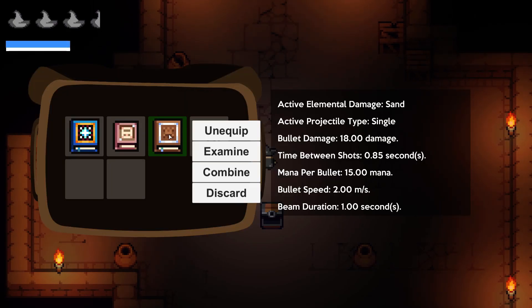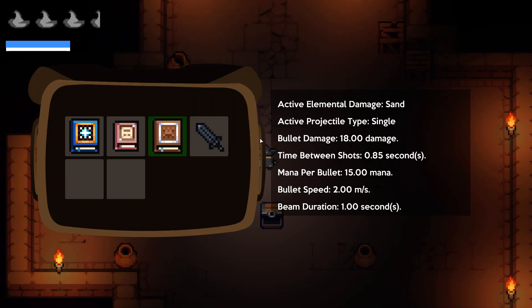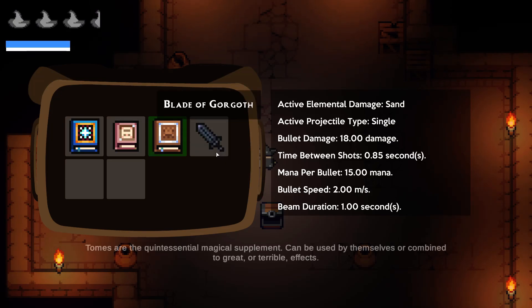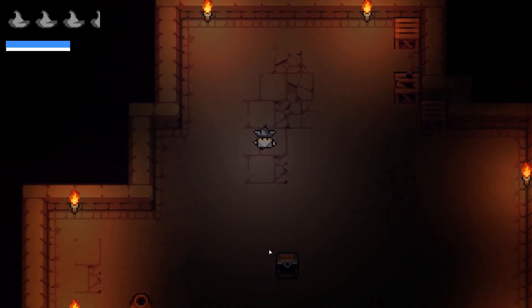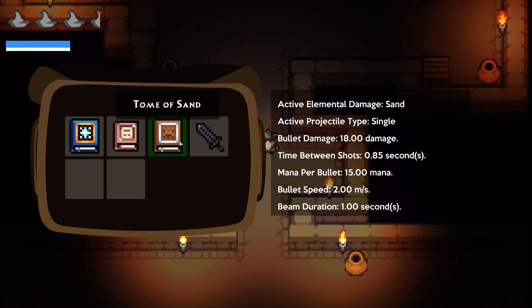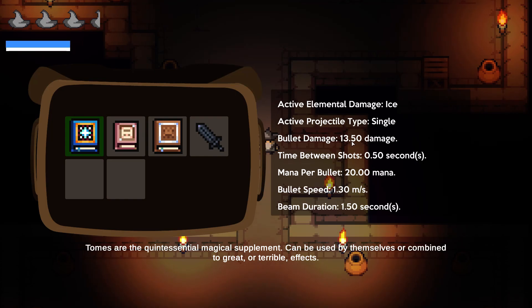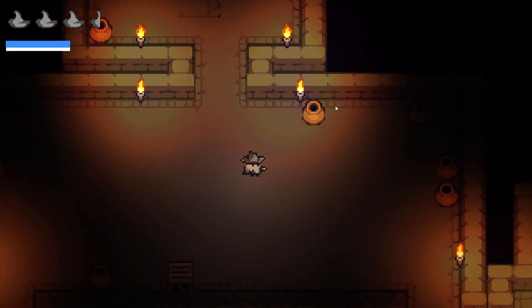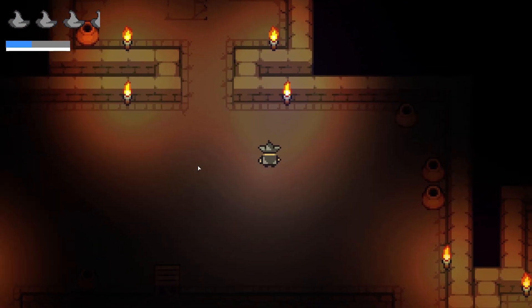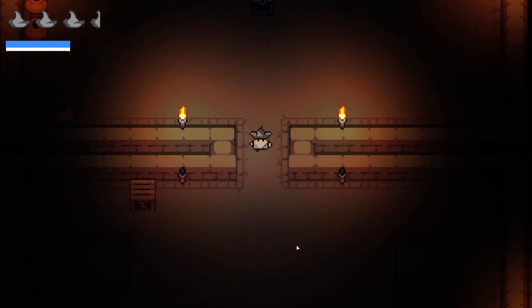Finally we got something else - Blade of Korgoth. Let's examine it. Active elemental damage - sand, 18 mana per bullet. Does that mean I do more damage? I'm not really sure. I can't combine it with anything. I think it increases my damage because the Tome of Ice did not do 13.5 - yeah, I think that's what the sword does. At the very least it increases your damage, maybe lowers your mana cost too. More damage is always good.